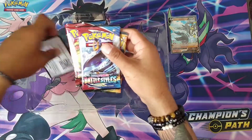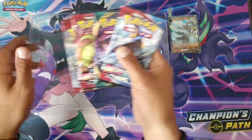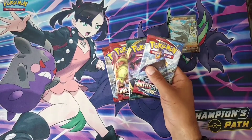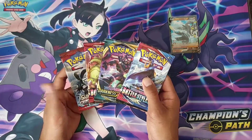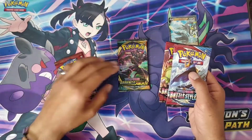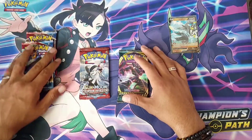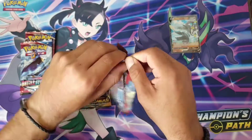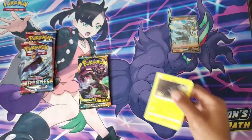Sorry if this is a shorter video guys, but it is four cards each box in this set. Other boxes get more, but the good thing is it gives us two different packs — Crimson Invasion and Darkness Ablaze. We're gonna save these for last and open the old sets first, starting with the oldest: the Crimson Invasion Sun and Moon. Let's see what this pack has in store for us.